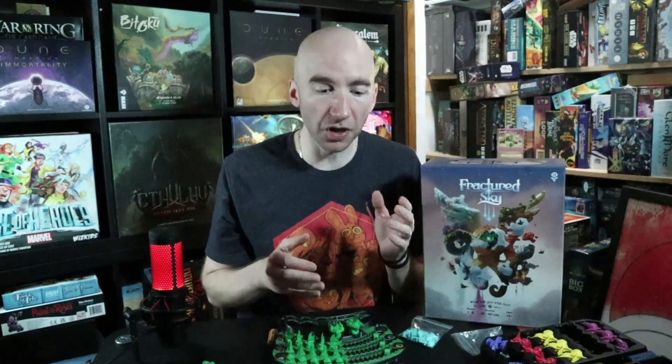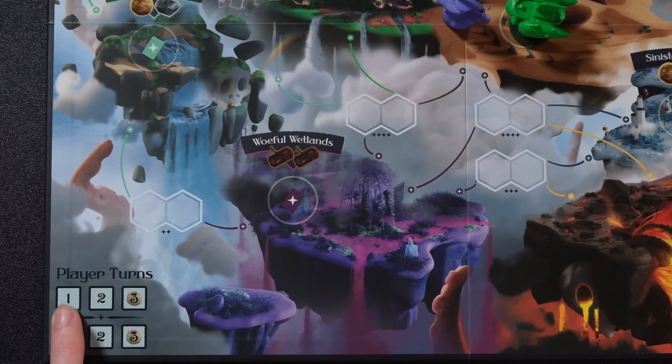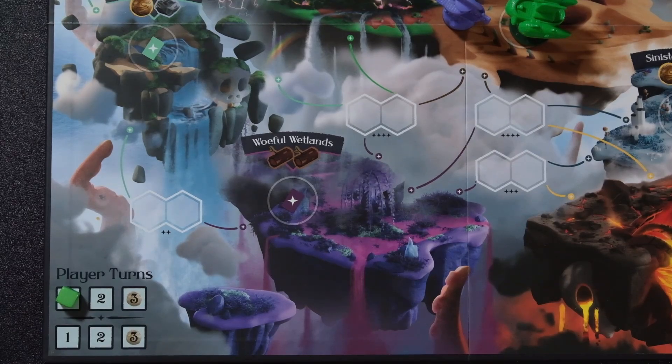Once you've placed all your airships, you take your turn marker and move it to the first open spot on the player turn track. That determines player turn order for the next round, so it's highly variable depending on how quickly you play your airships.